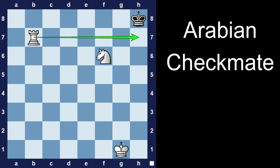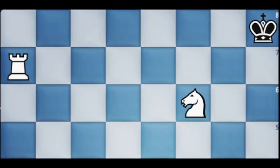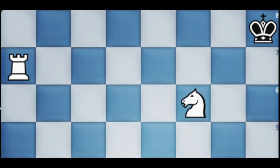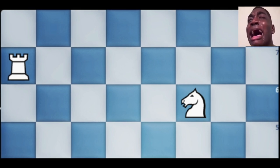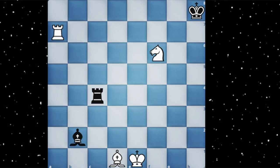In number 14 we have the very famous the Arabian checkmate. In this checkmating pattern, the king's escaping square is taken by the knight and the rook, and the king is just one move away from getting checkmated. So when you deliver a checkmate with the rook, it is called the Arabian checkmate.